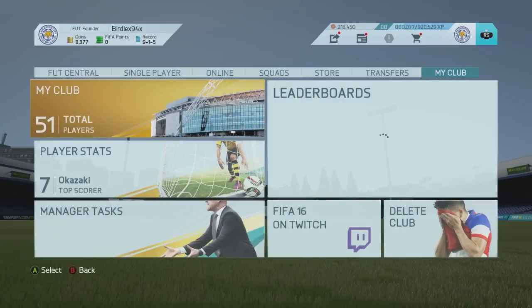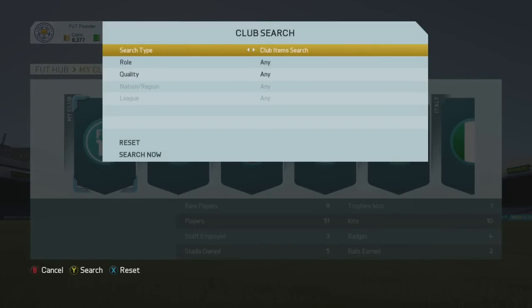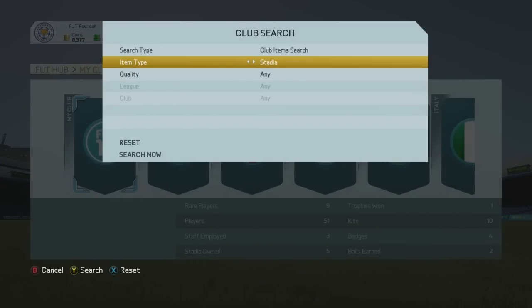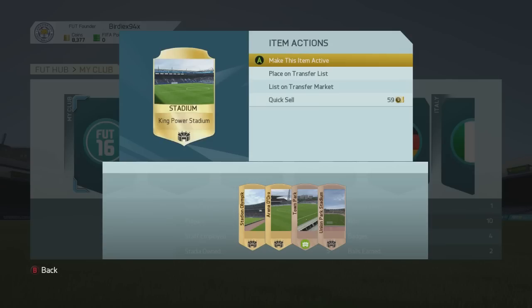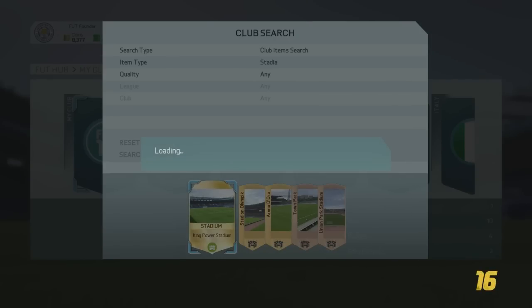The way that you can change it, if you've already got one saved in your club, is go across to My Club, go here to My Club, and then move this across to Club Items, go to Stadia, and then you can search your club — let's say the King Power Stadium, which is what I had before. We make this item active and there we go, we are back to the Leicester ground as our main stadium.